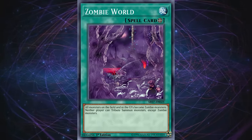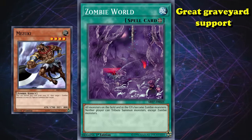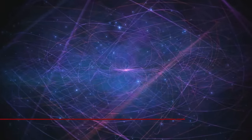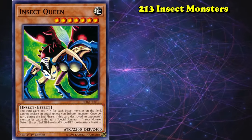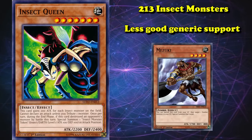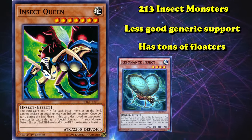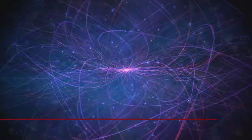Zombie monsters are the 10th most plentiful monster type in the game, and have some of the best graveyard support in the vein of Mezuki, which when combined with Zombie World allows you to Special Summon any monster from the graveyard using a resource from the graveyard — which is really good. And at number 9, we have Insect type monsters, clocking in at 213 monsters. Insects don't have anywhere near as good generic support like Mezuki, but have tons of floaters — possibly the most floaters out of any archetype. If you're an Insect type monster with less than 1500 attack or defense, there's a good chance there are five different insects that can bring you straight out from the deck.